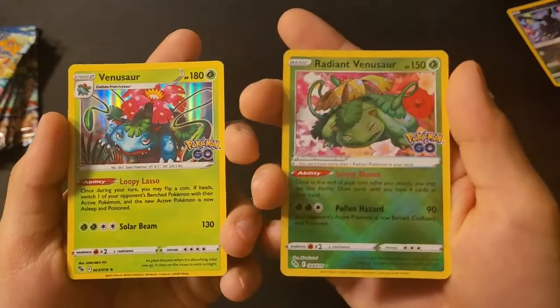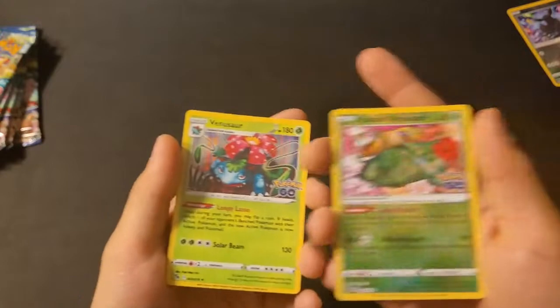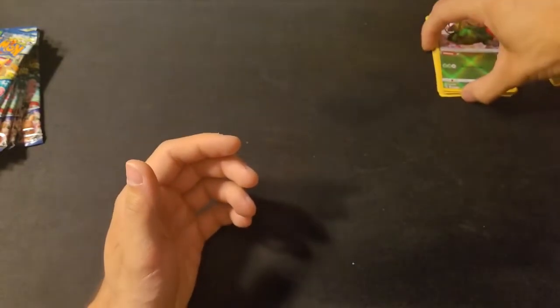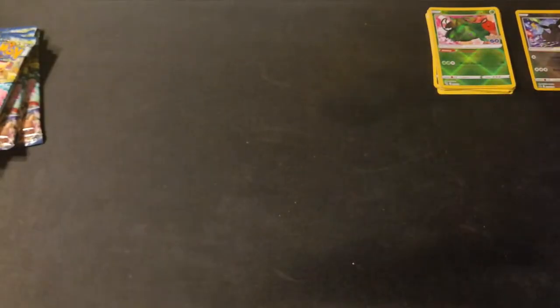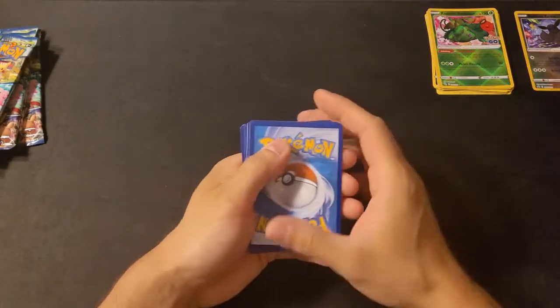I'm wondering since the Radiant Venusaur wasn't the last card, if all packs are like this — you get a regular and a Radiant version. The first pack seemed to have mostly starters, and this one had the Radiant plus a regular alongside it. If we keep getting packs like this I might have to grab another box. The local stores may have sold out day one, but you should be able to find more — or online on TCG Player.